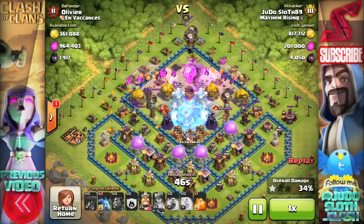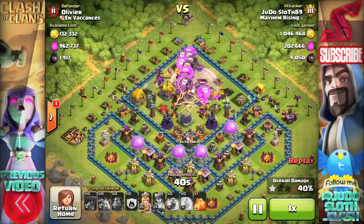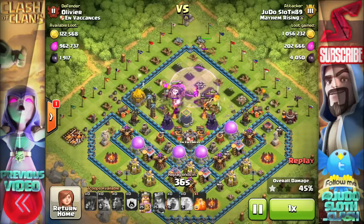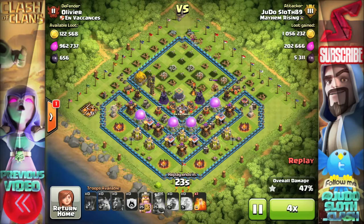Enough about that - time to move on because we've already taken over 1 million loot in this raid. Now I remember this raid absolutely clear as day. I'd been searching in the clouds for quite a while, came across this base and accidentally put my queen in on the town hall. I could have used her over on that gold storage to the left because it's wide open and that would have given me the rest of that.